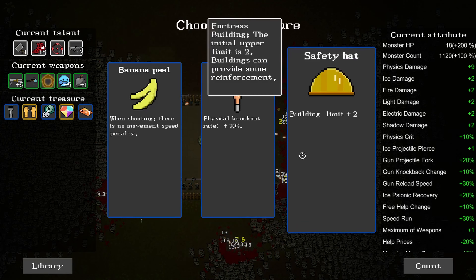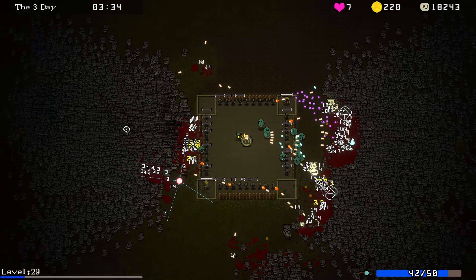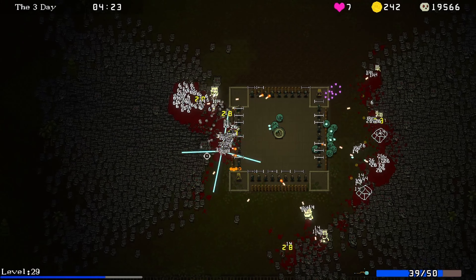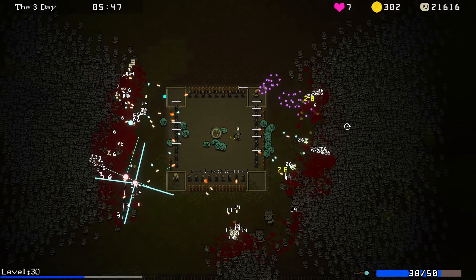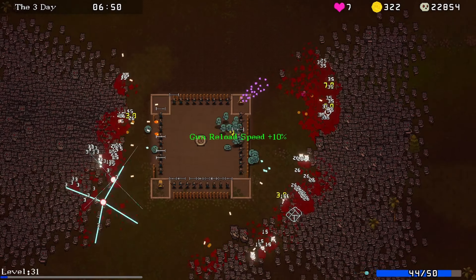No penalty movement speed or building limit up - let's do banana peel, no penalty when I shoot. Reload speed down - so now I can kind of travel across without almost any penalty at all. Look at all these enemies in here - you can't even really see them, they're so mobbed up. Anti-tank grenade, send out some bombs that way, shoot out the ice ball. We are taking care of them pretty easy here.